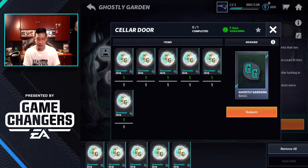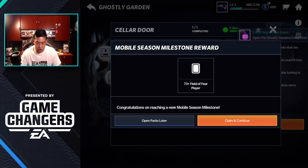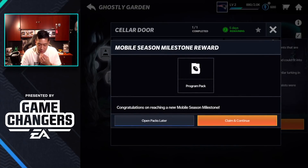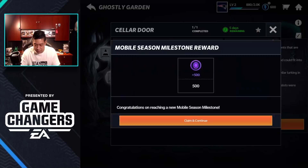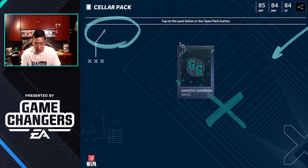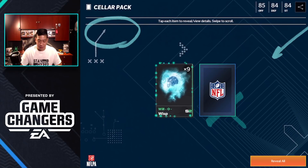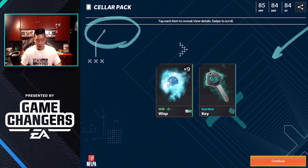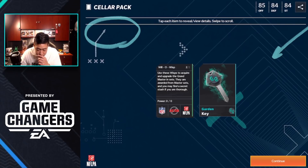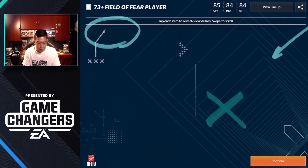Let's view the cellar door requirements and fill them all in. Congratulations — milestone unlocked! I don't know if this is the mobile milestone or the cellar door. We're getting a lot of free stuff. Here is the cellar door pack — whoa! These are used to acquire Grandmaster sets and will be awarded to the Grandmaster set. Find a secret!